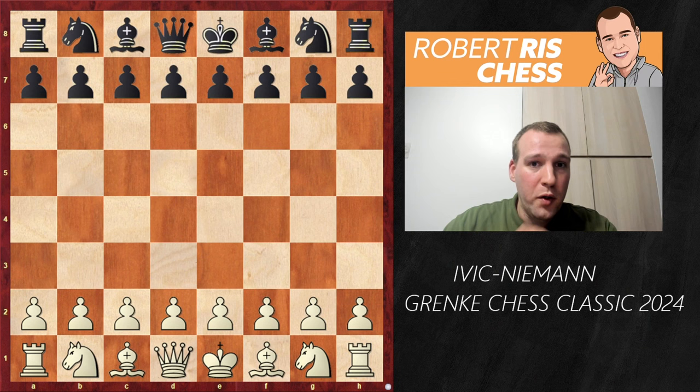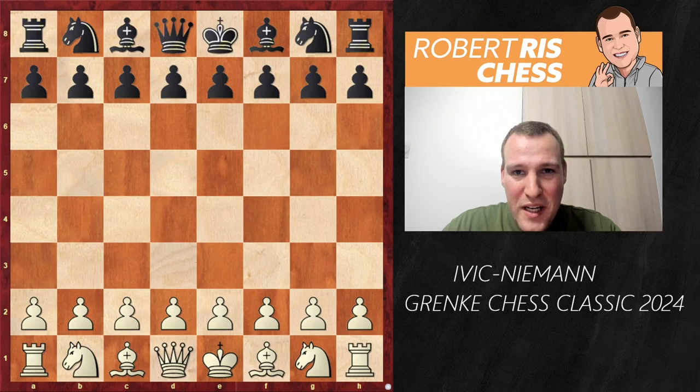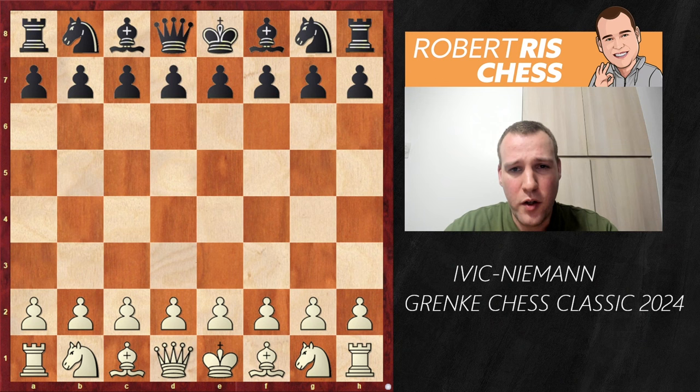Going into that final round, there were six players on seven points out of eight. And among them, Hans Niemann — he is back in business. Seven out of eight, scoring six wins and two draws so far. And in the last round, he is playing against a very strong player from Serbia, Felimir Ific. There were two other very important games, but let's first check out what happened in the key game.